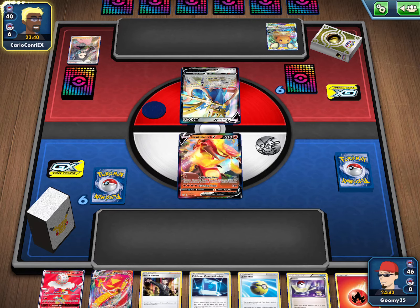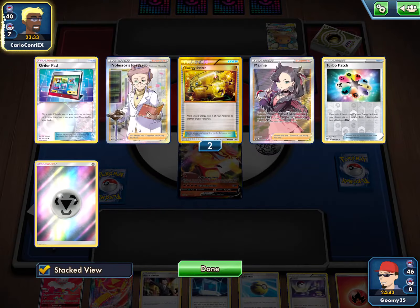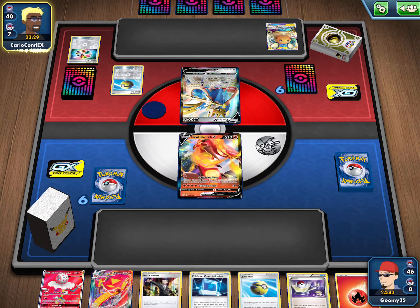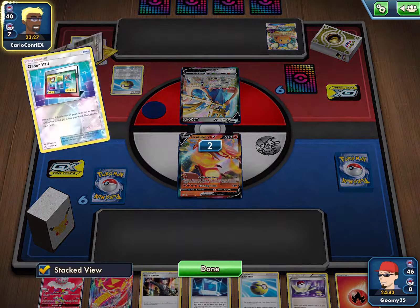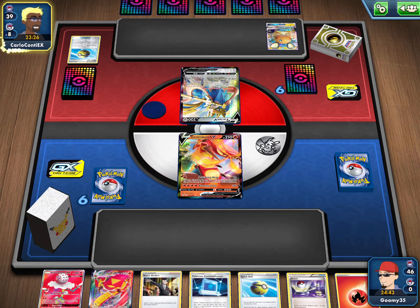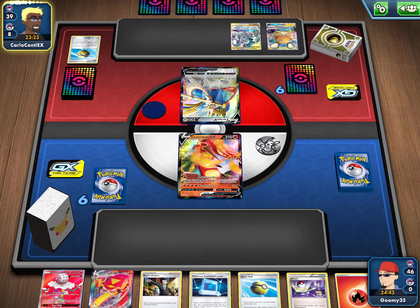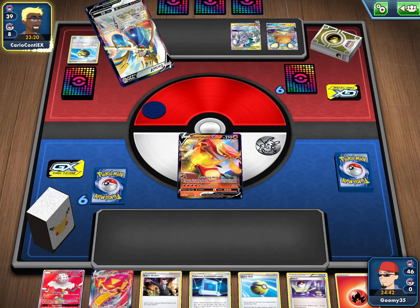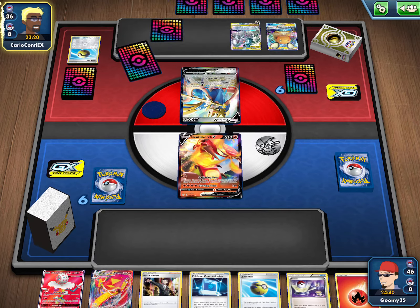Our hand is really good, so hopefully our top deck won't be great for him. There's a Quick Ball to get his Volcanion. Discarding a Turbo Patch — interestingly discarded that; maybe he should have used it on his Zacian to get extra energy, but it is a coin flip so I kind of understand. There's ADP coming down, a Metal energy to the ADP, and there's an Intrepid Sword. Our opponent looks like he's in a decent spot for sure.